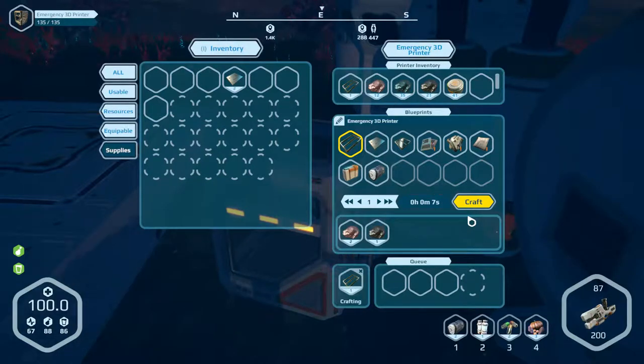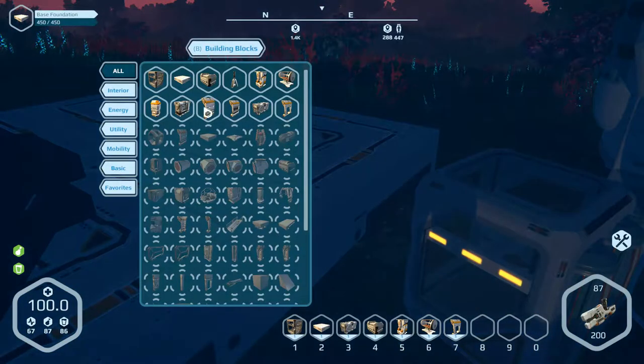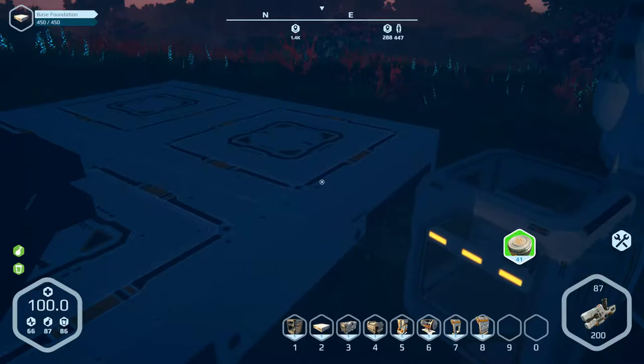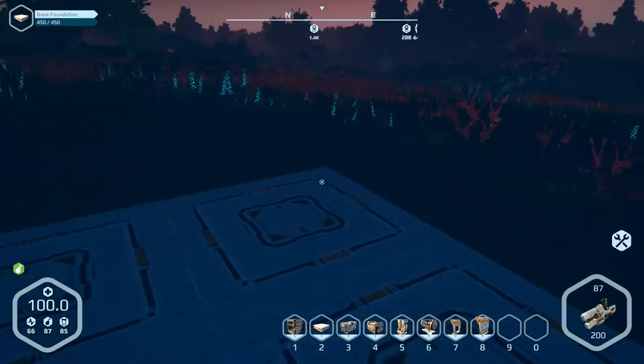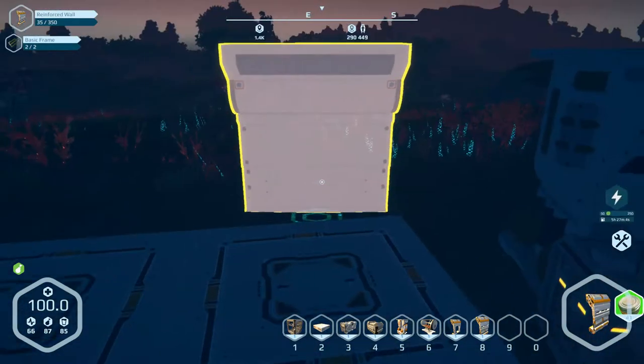I wonder if this is how it's going to be in the future, man. You just put some materials, you're like, oh, I want a Bart Simpson doll, and then you just stick some silicone in a thing, and you're good to go. So let's do an outer wall and wait on the door, I guess.